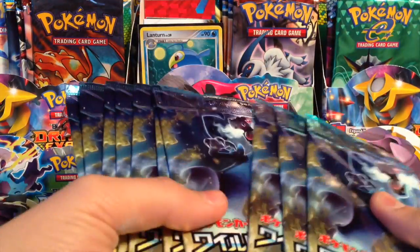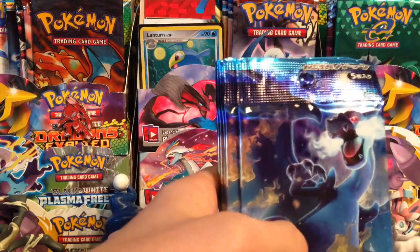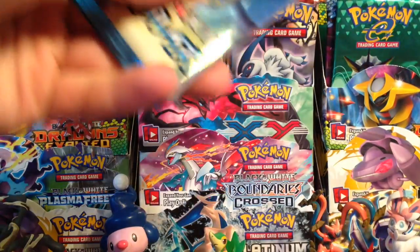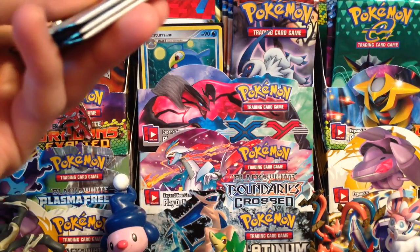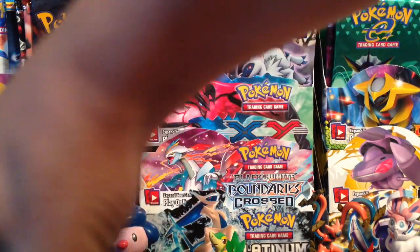Here are our last 10 packs — that's 6, that's 9, and that is 10. I'm going to cut these all before the opening. In this part I'm going to put the card that could be the ultra rare face down on the DS and flip it over after, because I kind of want to open it that way. See if you guys like it.